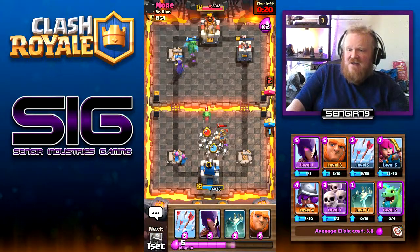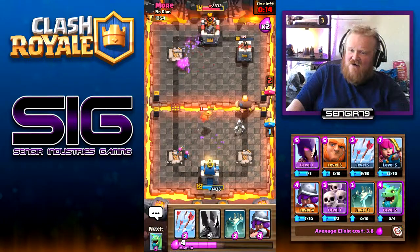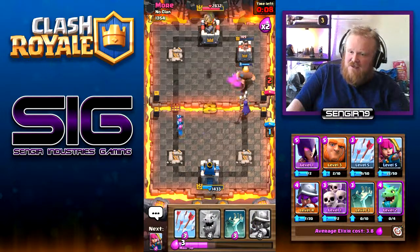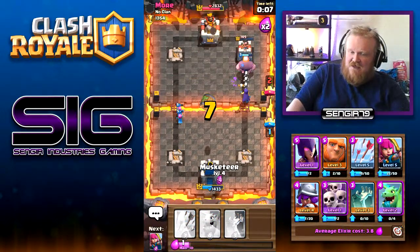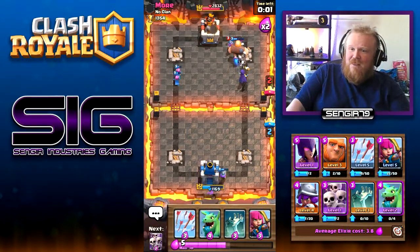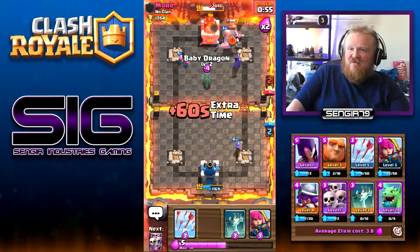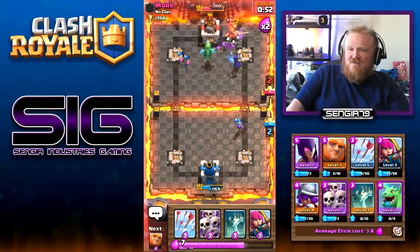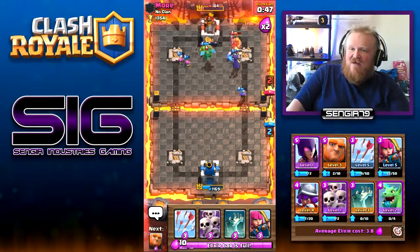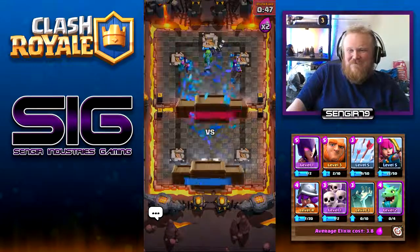Let's get a skeleton army down for the knights. Get a giant to push this side — the archers will take the baby dragon out quite nicely. The witch takes out the goblins, musketeer takes out the goblins too. We have a nice push now. Baby dragon in — there's a knight to kill the giant but the skeletons will cover the knight. The witch can spawn again — and we pulled it back!